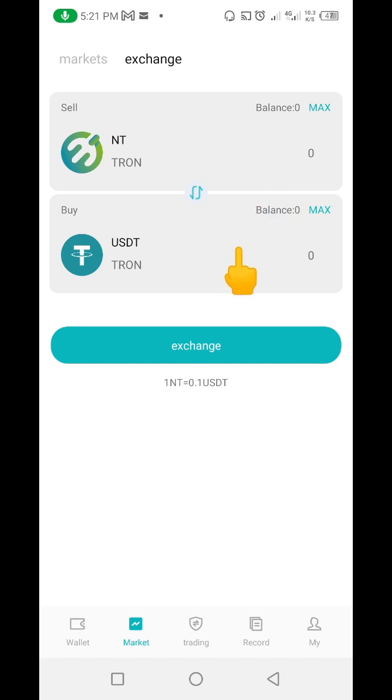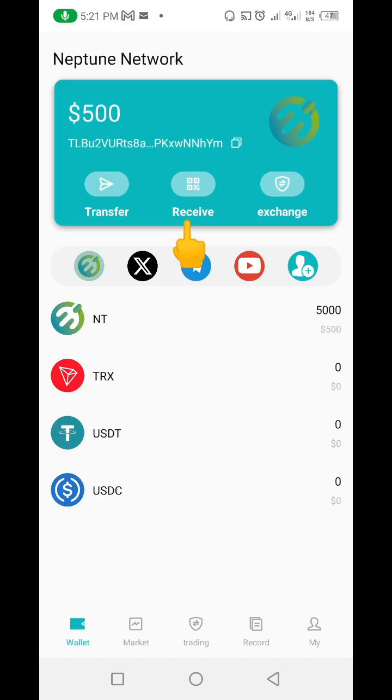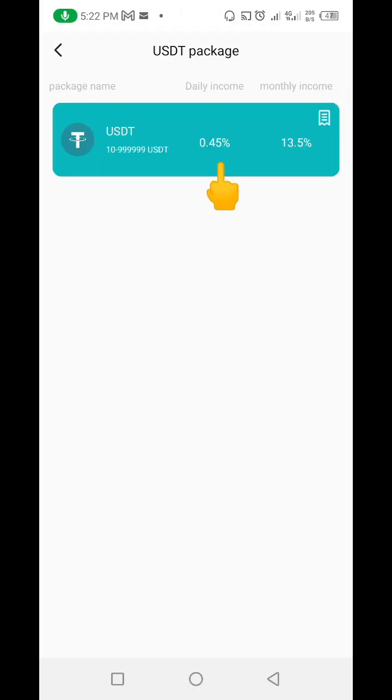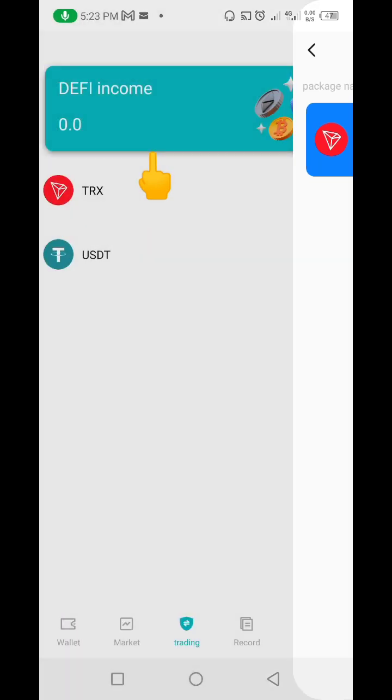Here on the exchange, by the time the token is fully launched you can decide to convert your Neptune token to USDT. Let me show you how you can also make investments. Come down here where it says Trading and click on the Trade icon. You can invest with TRS or with USDT. If you click on USDT, you can see every day you can earn 0.45 percent, and in a month you can earn 13.5 percent of your total investment — provided you have ten dollars you can get started. The same applies to TRS: 0.45 percent every day, 13.5 percent every month, provided you have 100 TRS.